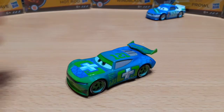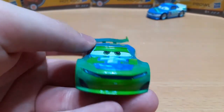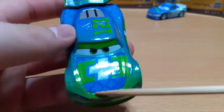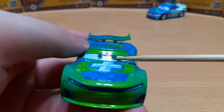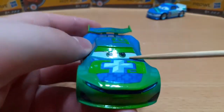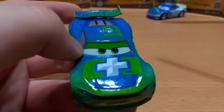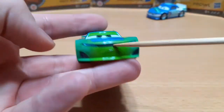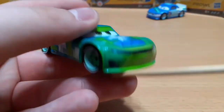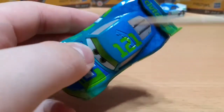Now let's get on with the review. In the front you can see his front area is all green. He has green eyes and an angry type expression. He has an outline on his eyes, and that doesn't look too good. He has a mustache grill, vents, and headlights. On the side he has a pattern of little pluses going along his body.